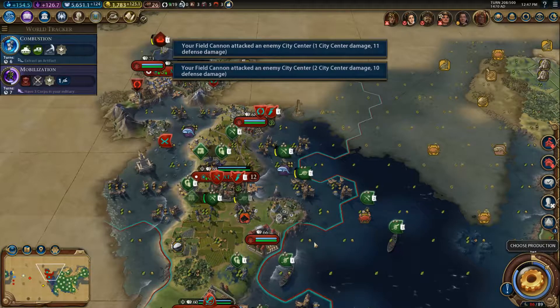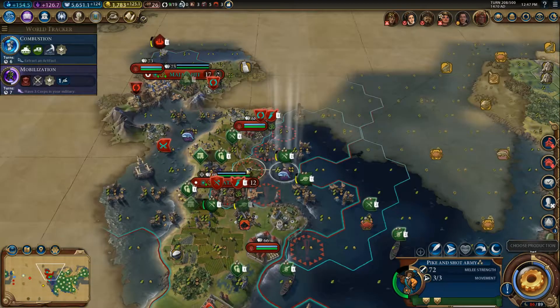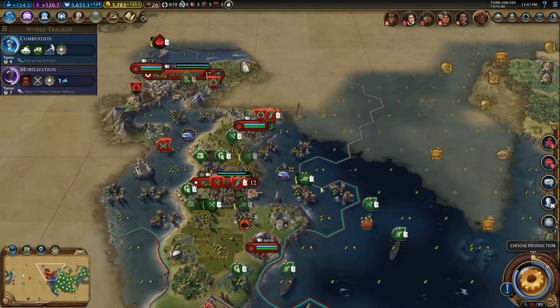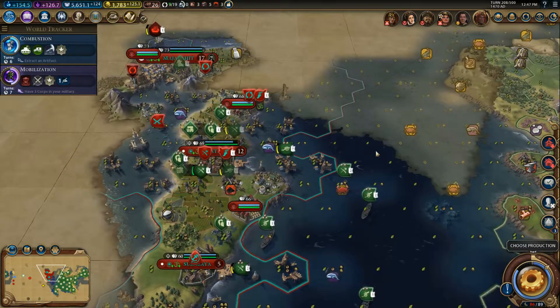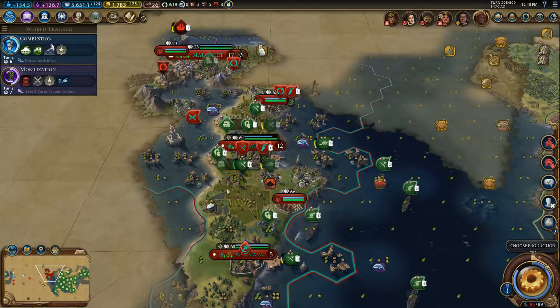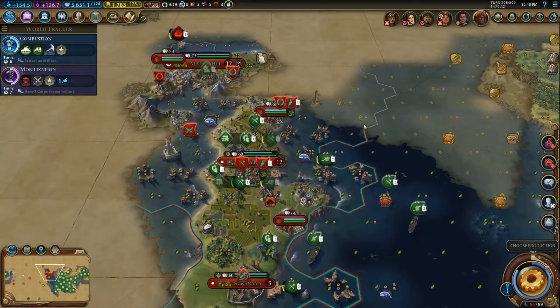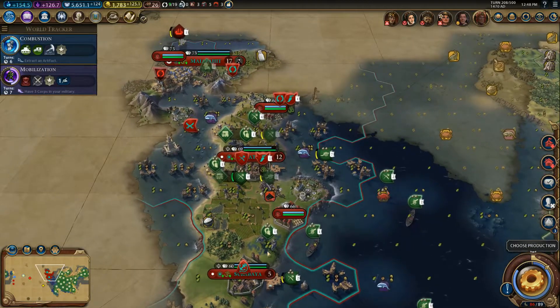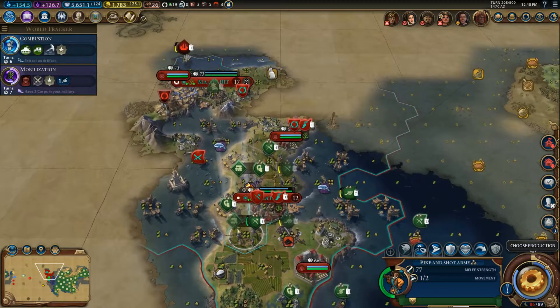One of the special abilities for the Zulu is that when you take a city, if you can upgrade your unit, it'll get upgraded automatically for you. The other aspect is that your guys give loyalty to cities, and loyalty is kind of a big deal in this game. Right now, I'm going to be able to leave a core or army in a city to give it a plus 5 loyalty bonus and send a governor across.